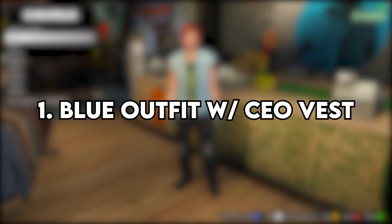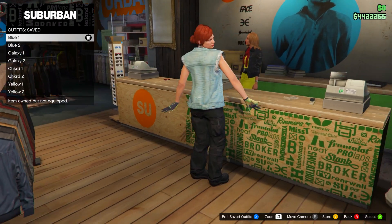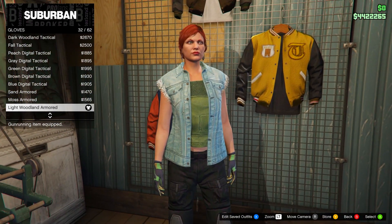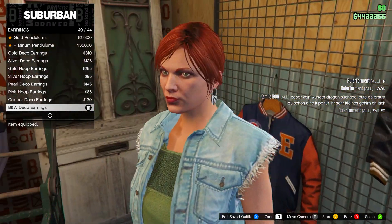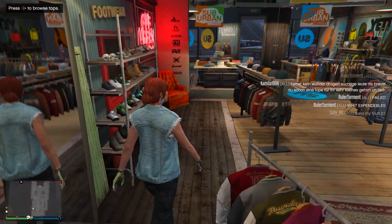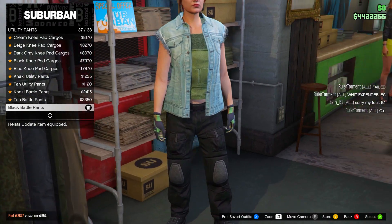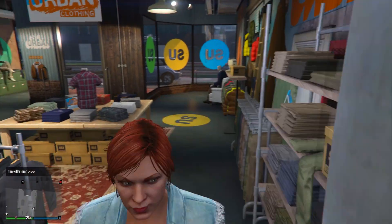First we have the blue outfit with the CEO vest from the thumbnail. This consists of two different outfits on the female. Head over to gloves in the accessories menu and purchase the Light Woodland Armored gloves. Then head up to earrings and equip the B&W Deco earrings. After that, head over to pants, go down to utility pants, and equip the Black Battle pants.